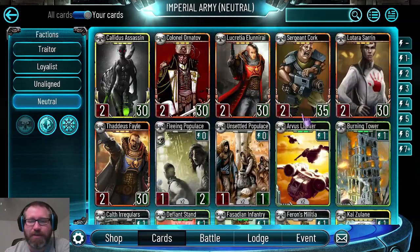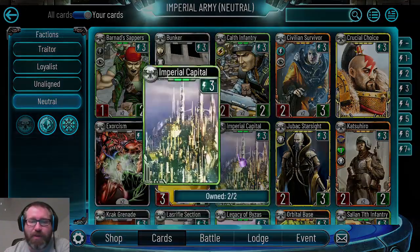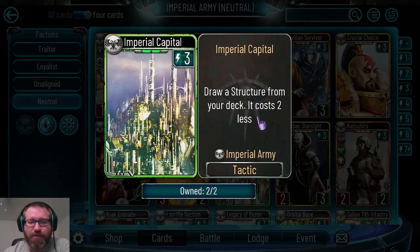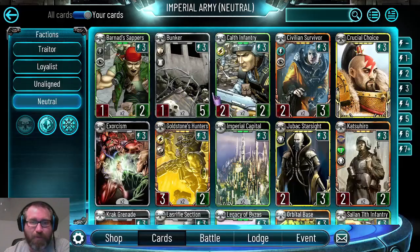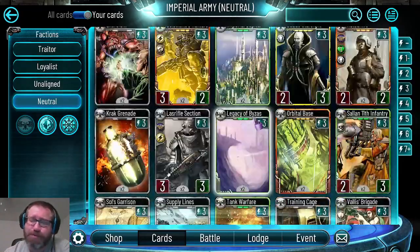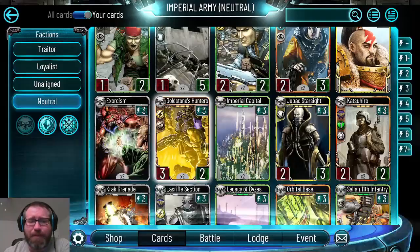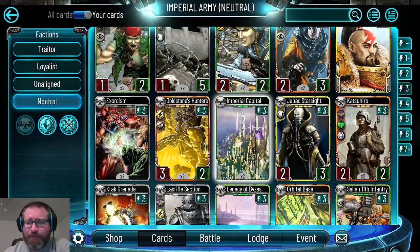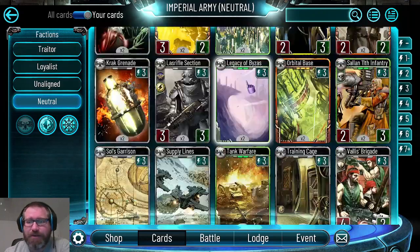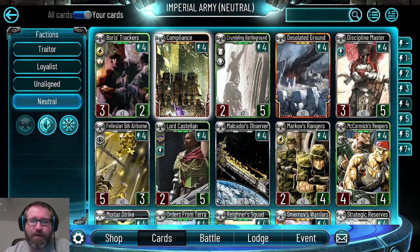We also got Imperial Capital, which draws a structure from your deck for two less energy - kind of the rare version of Supply Lines for structures. I'm seeing a lot of people play this in imperial fist builds that make use of structures. In the four cost range we got some big stuff, with Lord Castellan coming out swinging before they quickly changed his ability.